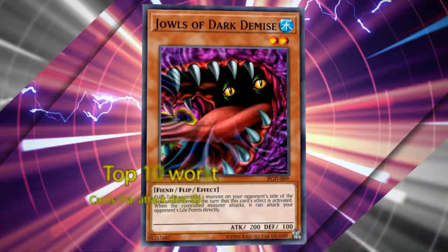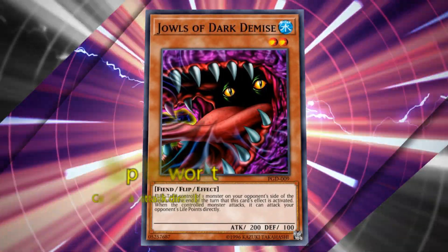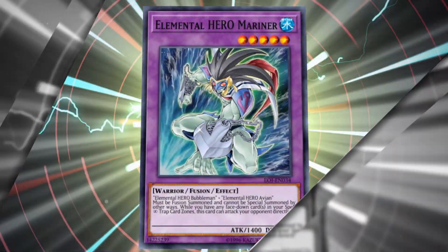In this video, we'll go over the worst cards that have an effect that allow you to attack your opponent directly — an effect in Yu-Gi-Oh! which allows you to damage your opponent's life points even if your opponent controls monsters on their side of the field.